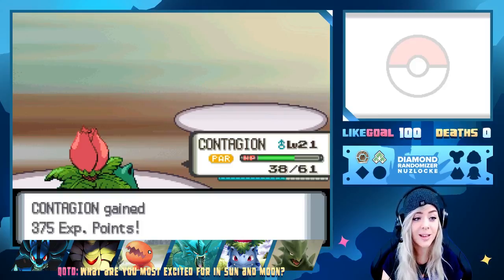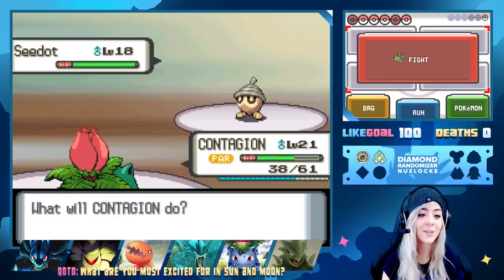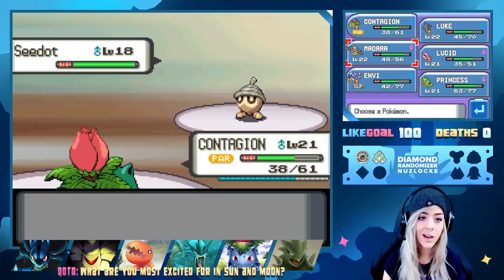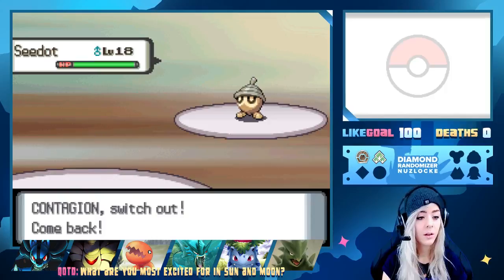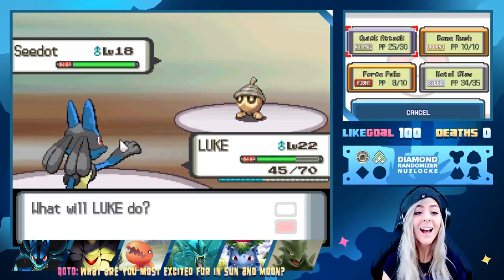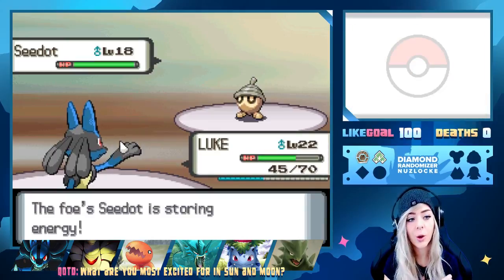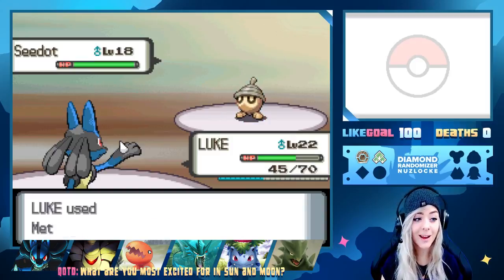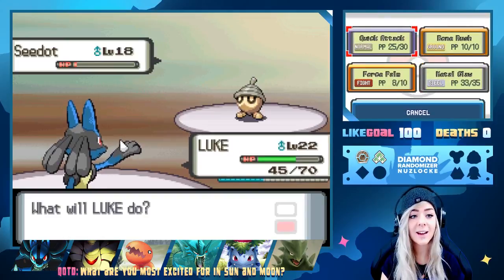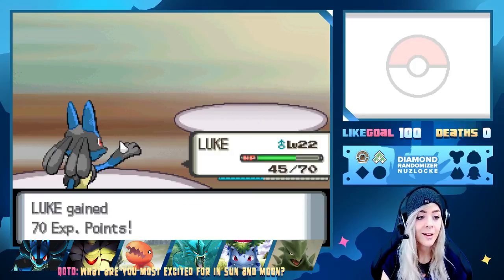I'm wondering if those statuses will still be viable in competitive in Sun and Moon. We have a Seadot — we're paralyzed, that's really annoying. We need a powerful Fire type on our team. Switching to Luke — he'll Metal Claw. Bide barely lives, Quick Attack finishes it. I was worried Bide had some priority when it went off. Seadot is taken care of — Director Wellington is defeated.